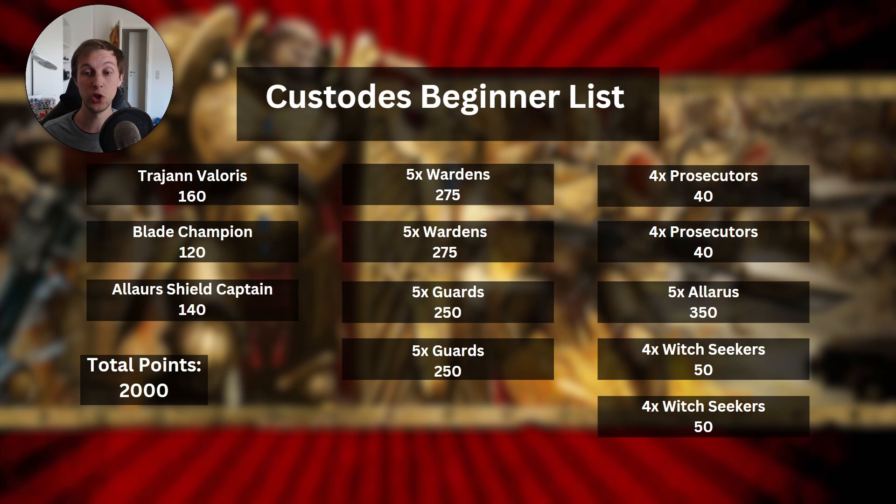Finally, rounding out the list, we have two squads of Witch Seekers — the Sisters of Silence with Flamers. These girls are excellent for overwatch, for example if a swarm of small Tyranids are coming towards an objective. Generally, you want to use them for scoring some secondaries early on. They have a 6-inch Scout move, which allows them to get onto the middle objective a little bit easier. If you need to score Deploy Teleport Homers or Area Denial, or maybe just need a screen in front of some more important units, the Witch Seekers can help with that.